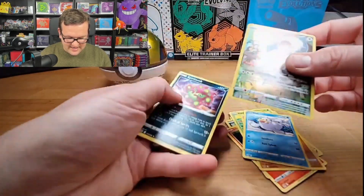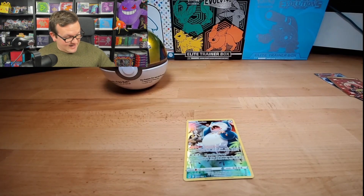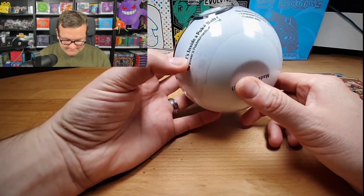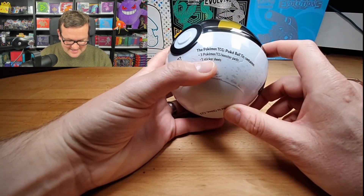We got a Trainer Gallery Snorlax! So far these tins are a W for me — three packs on the tins, three pulls. I guess I should have just read this: three packs and two sticker sheets.